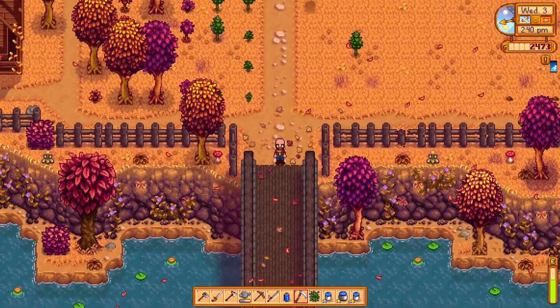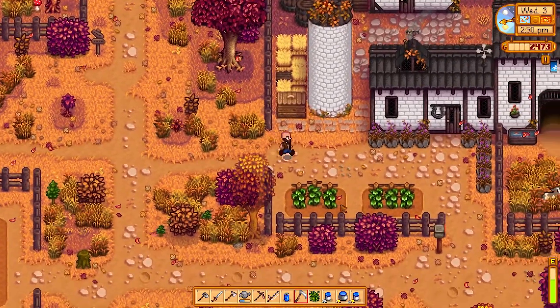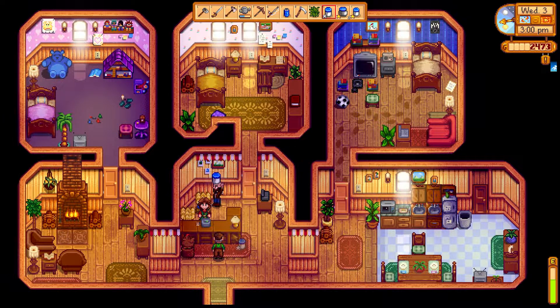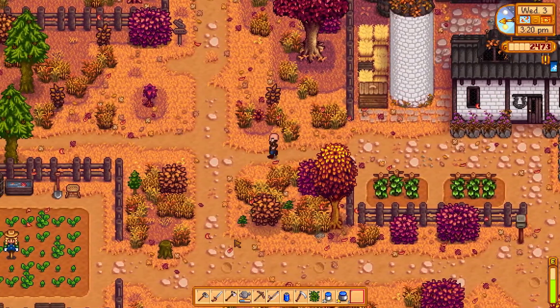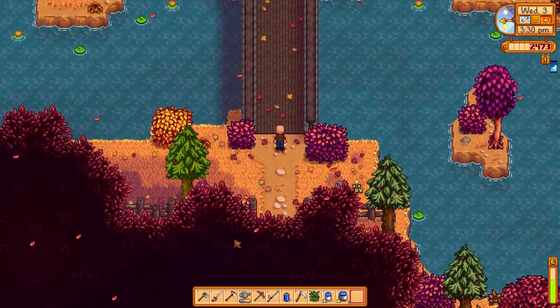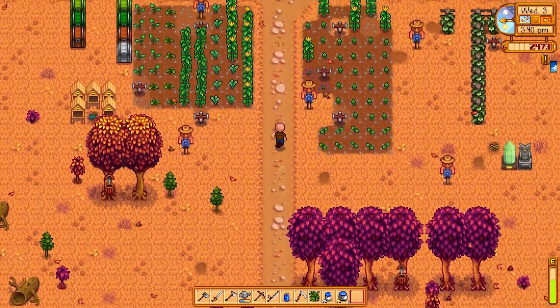I only have one heart with her but I have three with Pam — that'll be useful. I made some crab pots! You want to put them where? In our river — I don't know what our river produces, I guess we can start there. I'll put one by Willy as well. I think the river and the lake are pretty much the same as far as what they'll give us.